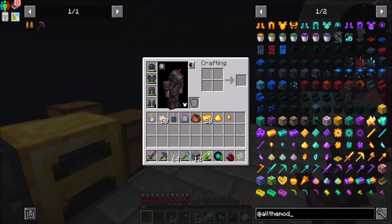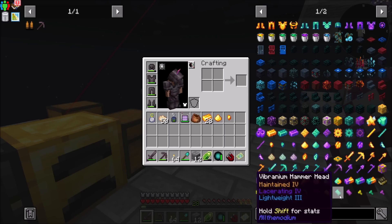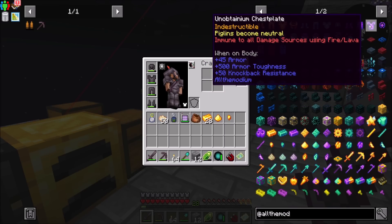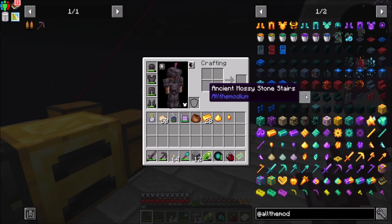Look at the sword for vibranium - 117 attack damage. 233 attack damage on the unobtainium one. That's bananas. Protection from shulker levitation attacks - I like the sound of that. It all looks pretty cool.